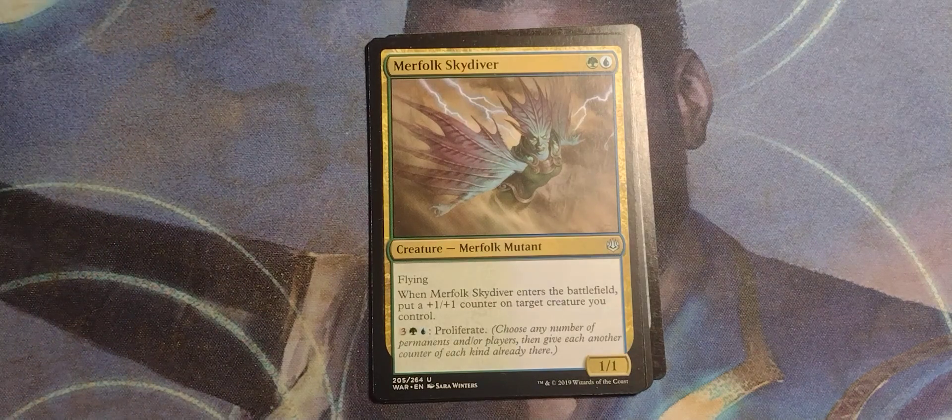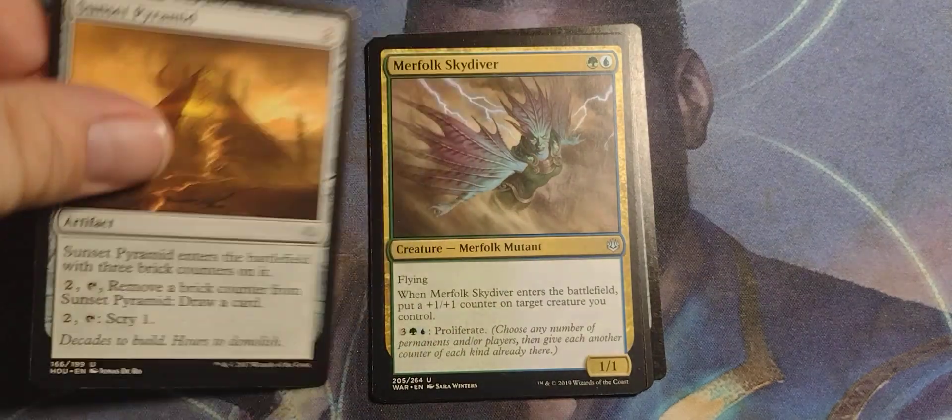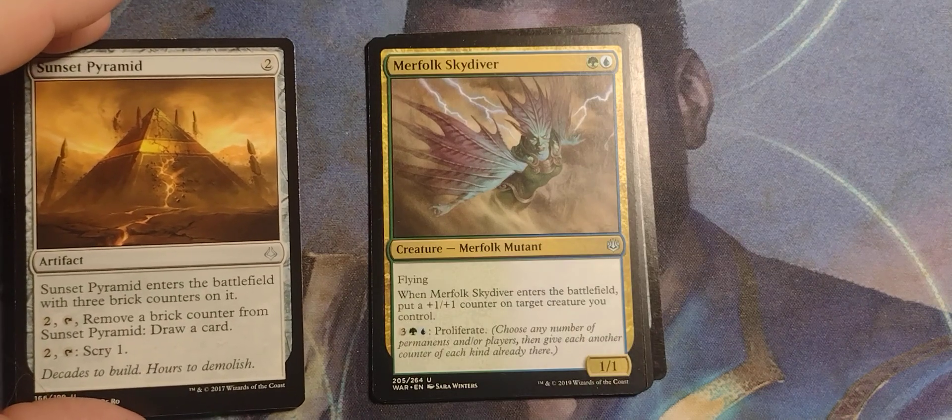Merfolk Skydiver from War of the Spark. Green-Blue Merfolk Mutant, 1/1 with flying. When Merfolk Skydiver enters the battlefield, put a +1/+1 counter on target creature you control. Three — Green-Blue: Proliferate. Choose any number of permanents and players; give each another counter of each kind already there. So you can give Sunset Pyramid an extra brick counter — there you go.